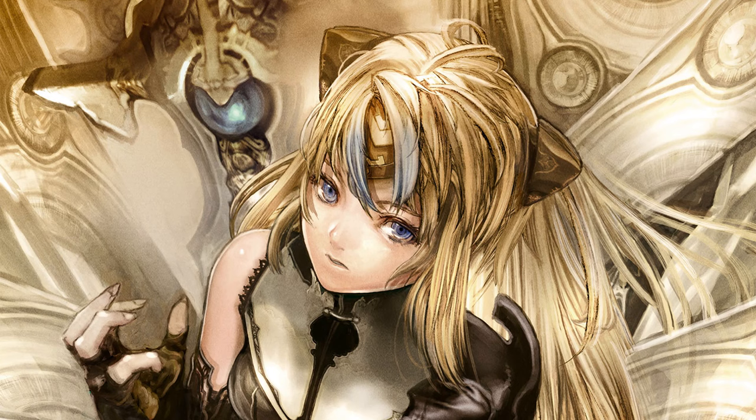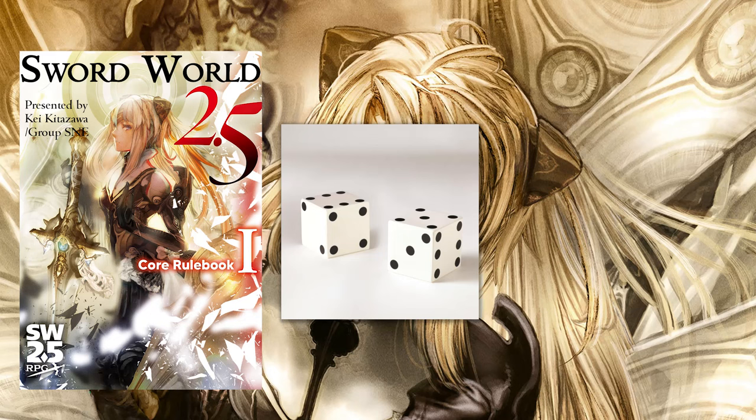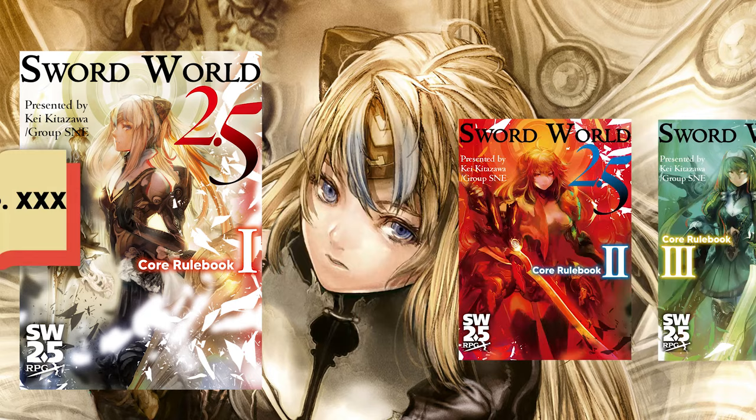How to play? To play Sword World 2.5, you will need, at the very least, Core Rulebook 1, a pair of six-sided dice, and character sheets. Core Rulebook 1 contains all the necessary rules to play from 1st to 6th level. Note: Core Rulebooks 2 and 3 add more additional and optional rules, classes, and races, as well as bring the level cap up to the 15th level.